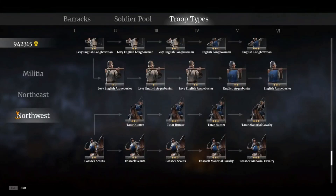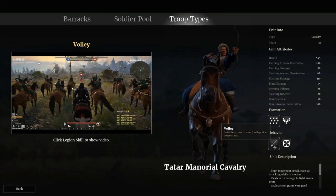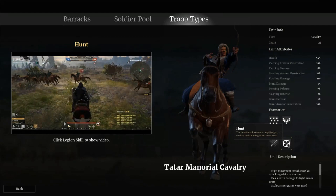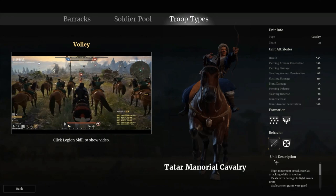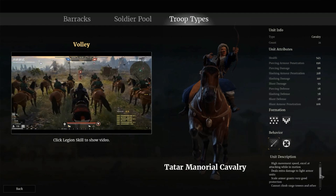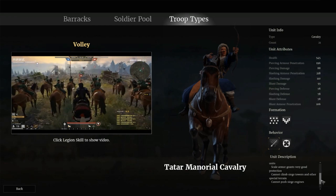Next up on our list, we have the Tatar Manariel Cavalry. We have the behavior for them — we have the volley: order the archers to shoot five volleys at an assigned area. Then we have hunt: the bull riders focus on a single target, circling and shooting it for 20 seconds. The unit description: high movement speed, excel at attacking while in motion, deals extra damage to light armor units. Scale armor grants very good protection. Cannot climb siege towers and other special terrain. Cannot push siege engines.